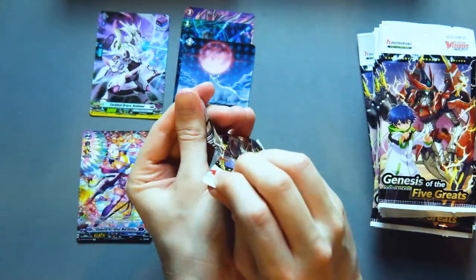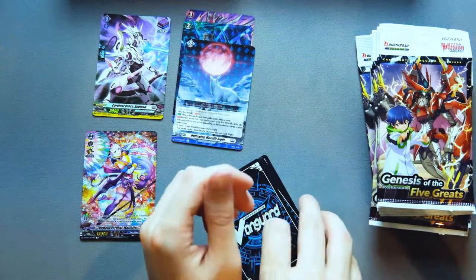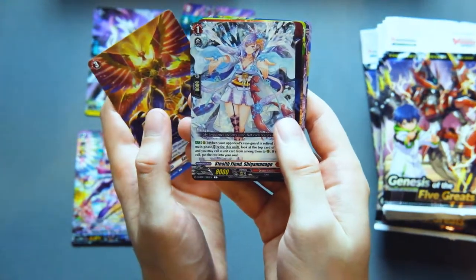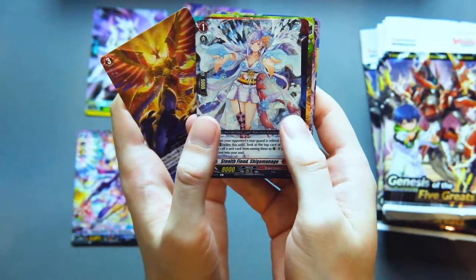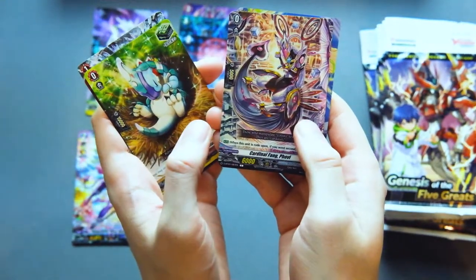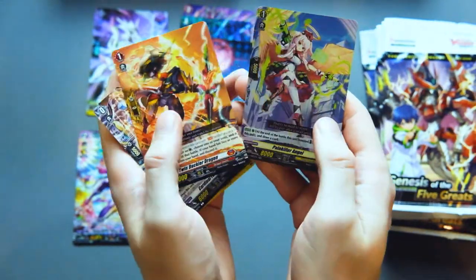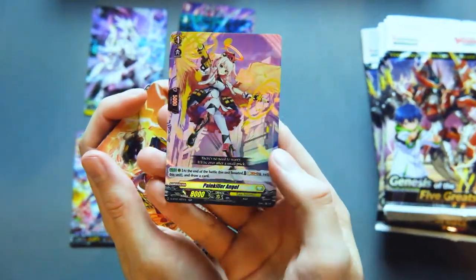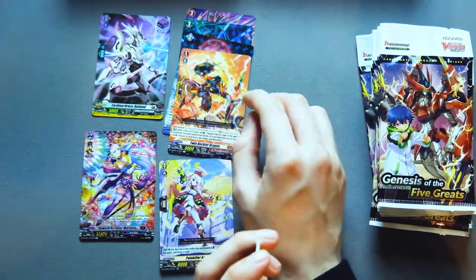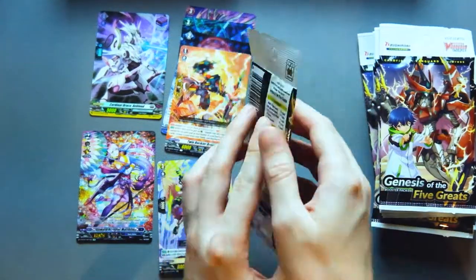We have a Dragon Empire order, Shiga Monago, pretty good card for Dragon Empire. Velocity Hazard, the Dragon Empire heel trigger, the starter for Orfist, Twin Buckler Dragon as a rare — which is the sentinel for Dragon Empire — and we have Painkiller Angel for Ketter Sanctuary as a double rare. It seems like I'm getting a lot of Dragon Empire stuff.